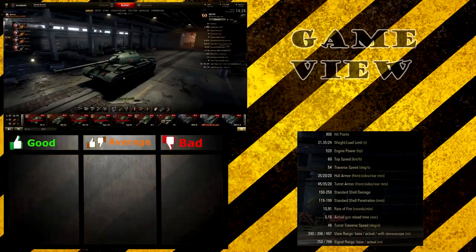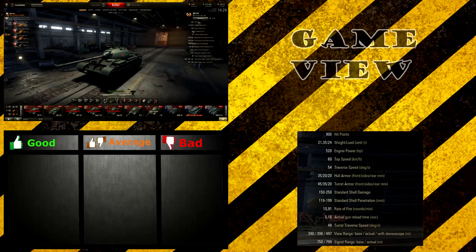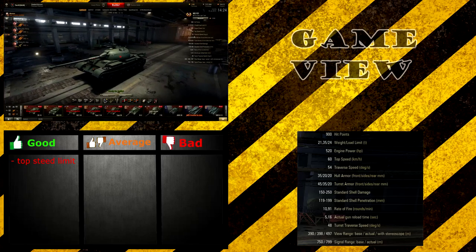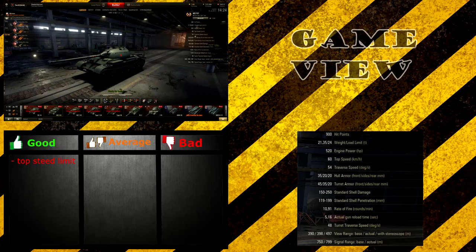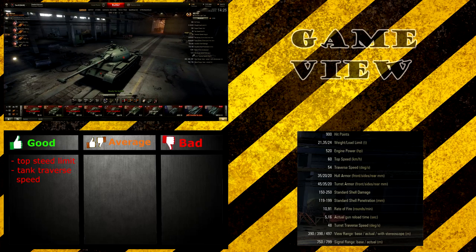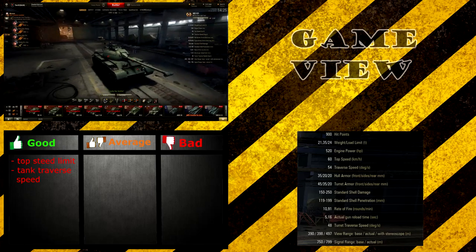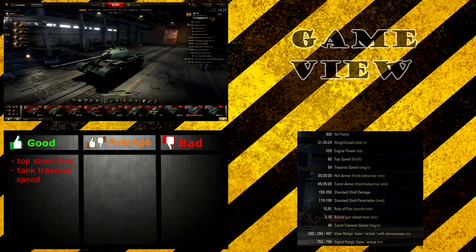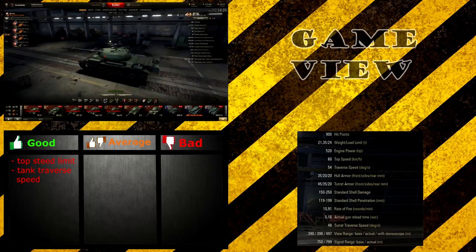First, the mobility — light tanks are known for their extremely good mobility. This tank has a 60 km/h top speed, which is really good. It can shift around the battlefield very quickly. The traverse speed is really high at 54 degrees per second, so this tank will be able to turn very, very quickly. The turret traverse is also really good — slightly slower than the hull, but it doesn't really matter. This tank is highly mobile.